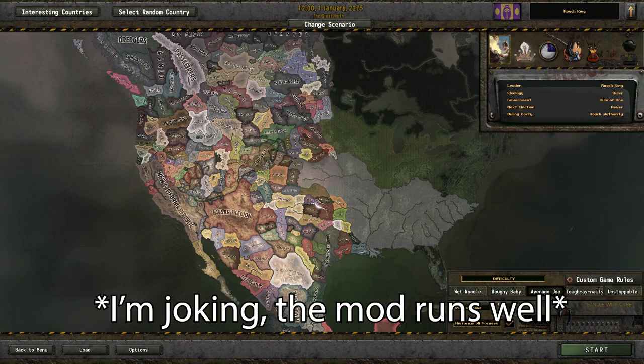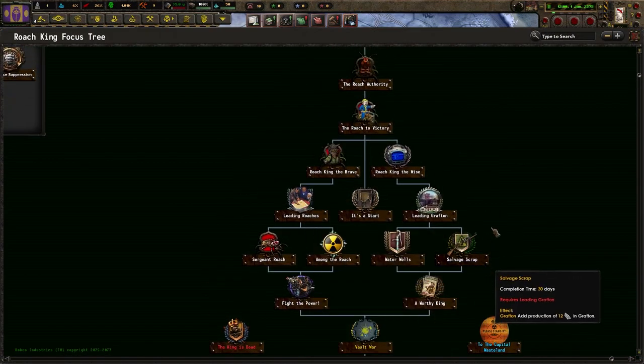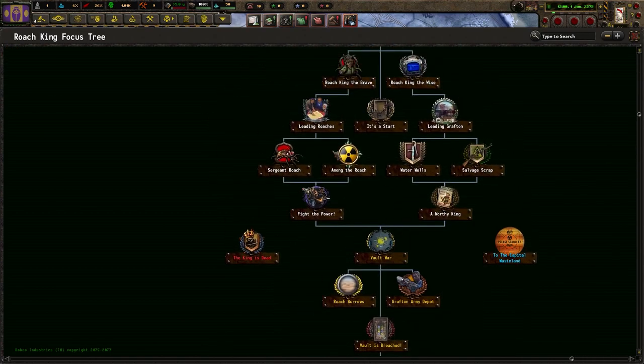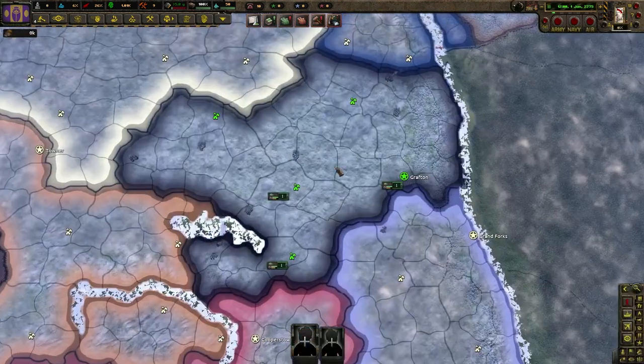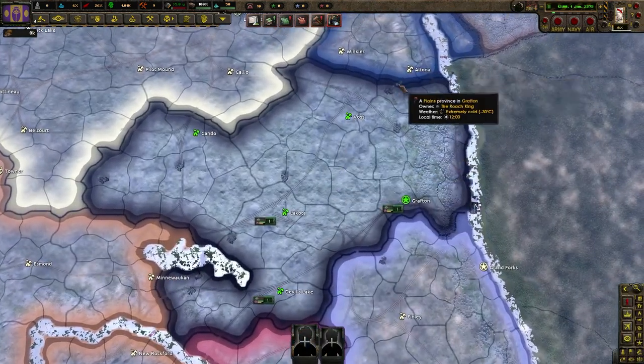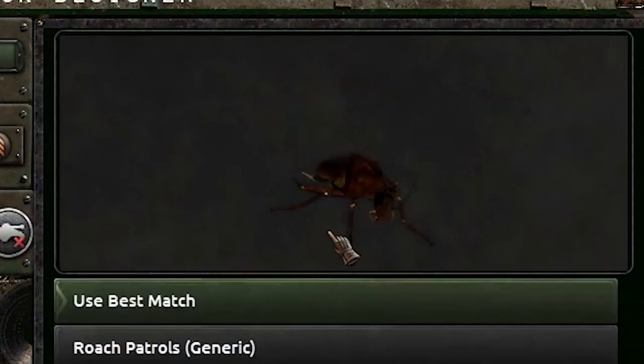I don't even think my computer is going to be able to run this. The focus tree is pretty streamlined - it goes straight down, you do left and right, and you can pick which way you want to go. For the most part in Old World Blues they do a pretty good job of hand-holding for that stuff, so I won't have to show too much. I'm really impressed by the 3D modeling they did as well.